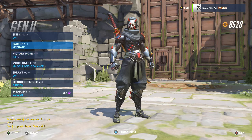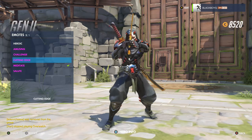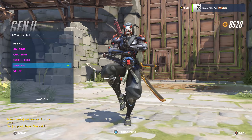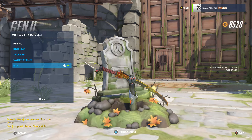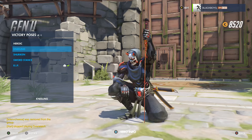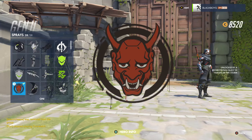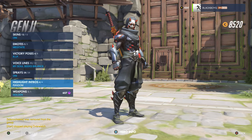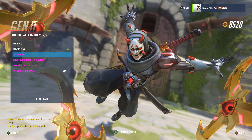I'm going to show y'all the highlight intros, emotes, victory poses, and everything like that. You've got the 'Bring It On,' the 'Cutting Edge' — I like this sword — the 'Meditate,' which I normally use, and the 'Salute.' Victory poses include the sword stance, shuriken, and the kneeling. Things are still the same, and you do get this Oni spray, which I love — my favorite colors are black and red.